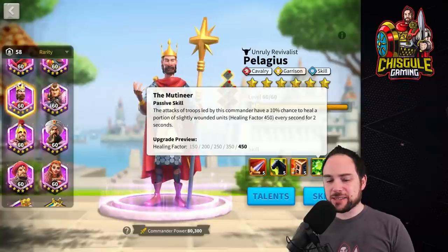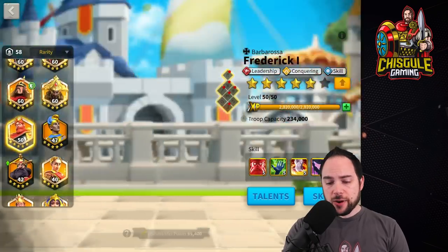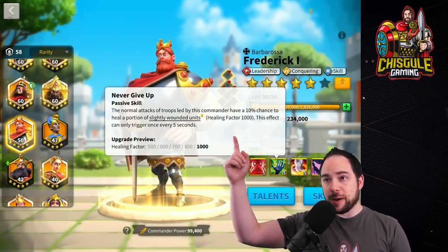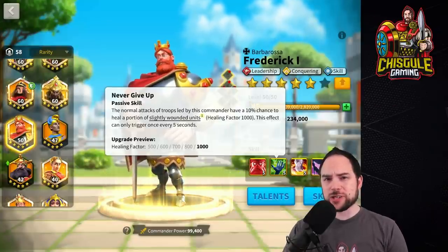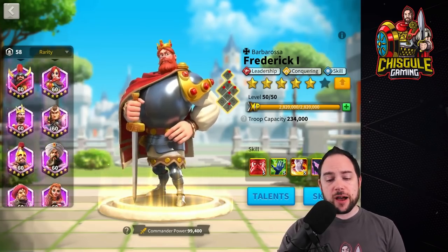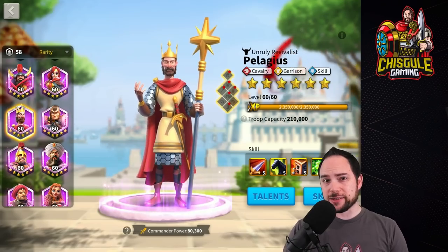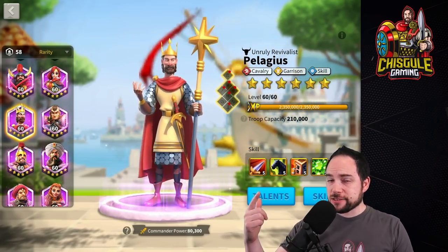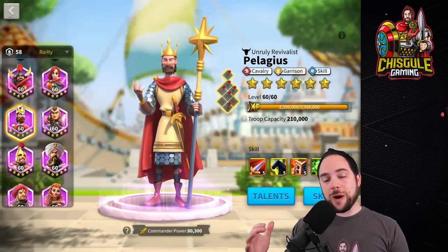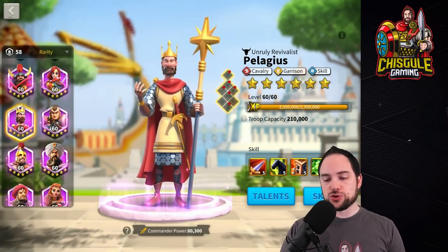900 healing factor with a 10% chance to trigger — I mean, just look at Freddy for comparison. He has roughly the same thing, but it's limited by how frequently it can go off and only does 1,000 healing factor. It's honestly confusing why the healing on Pelagius is so freaking amazing. So this commander is doing a lot of things: generating rage, tons of stats, city defense, and even healing. Well-rounded for all those reasons, with cavalry, garrison, and skill trees.